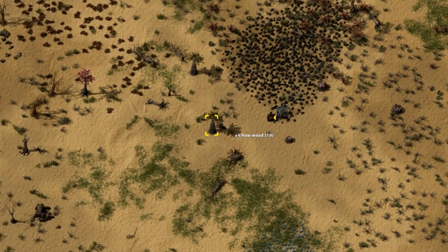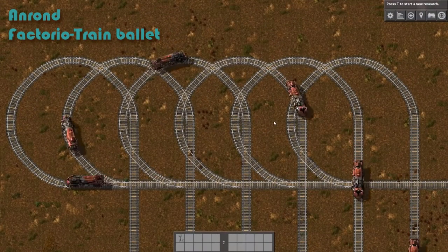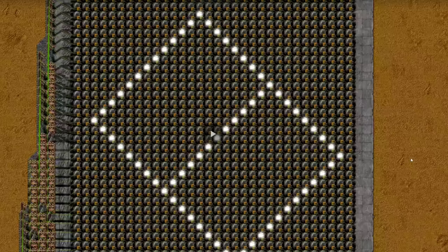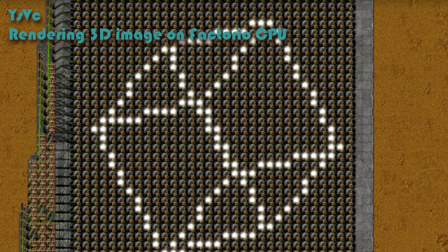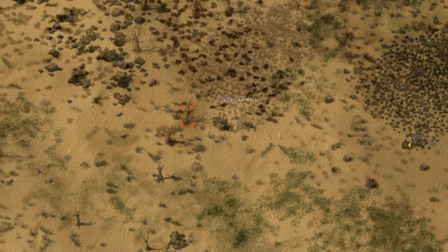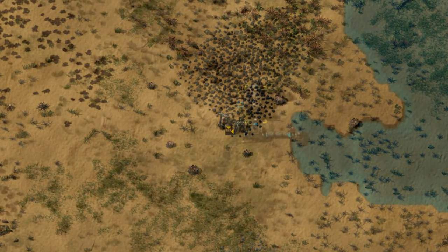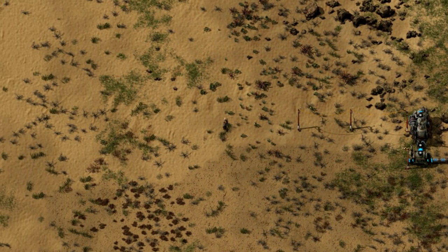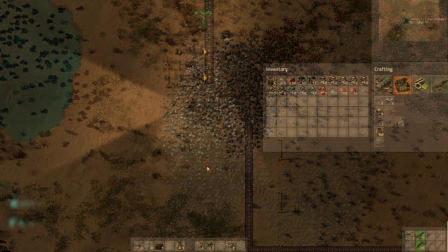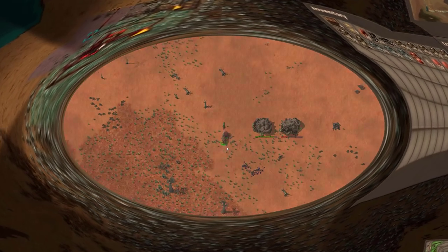But first, a little bit about the game in case you're not familiar. Factorio is a game where you're a tiny engineer stranded on a very large and hostile alien world. Your goal is to build a rocket and shoot yourself out of there. You start with just a few basic tools and materials, which you can use to build better tools and accumulate more materials — all while fending off hostile aliens they call biters.